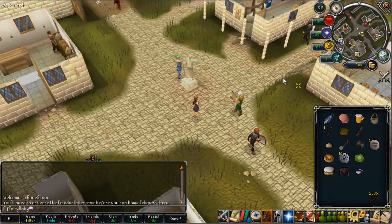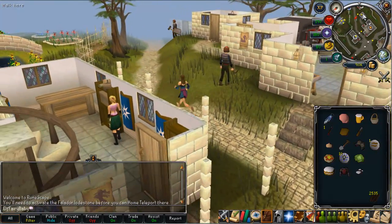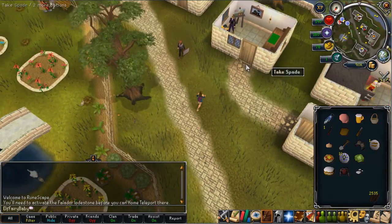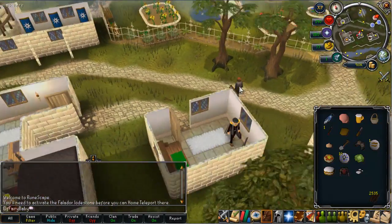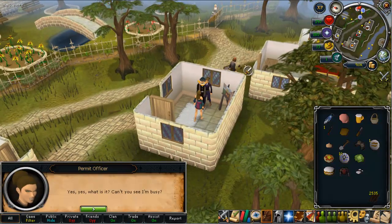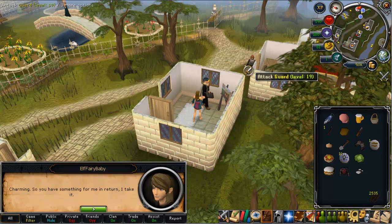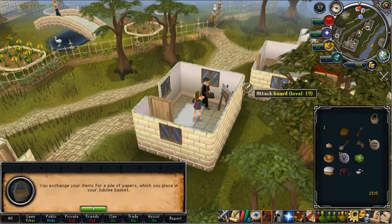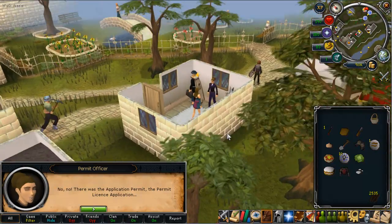Once you're at Falador, noting the clue it says between the furnace and the range — so this is the building right here, the housing stage. She mentions talking to an officer, so you talk to this permit officer here and just spam through the chat. You will give her the free items and she will fill up your basket. You just keep on spamming through the chat — there's a lot of chat — and then she gives you the clue for the next day.